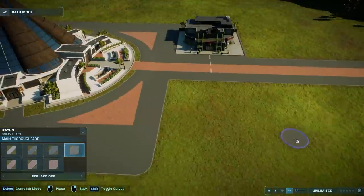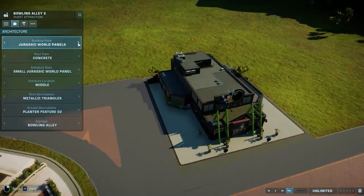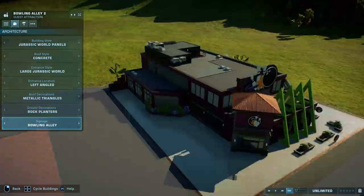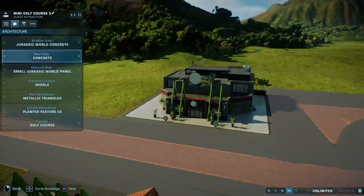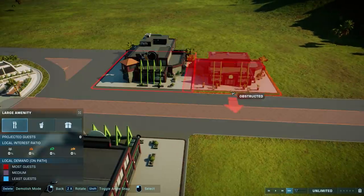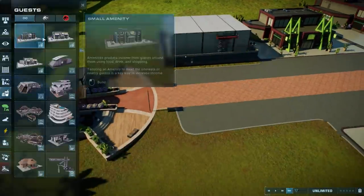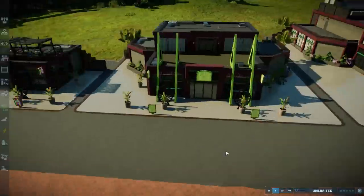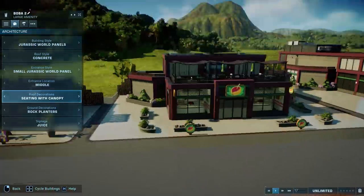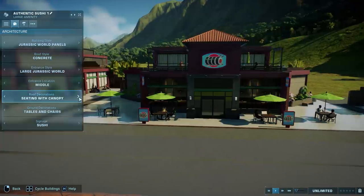I really wanted to do a bit more during each episode rather than show slow path and fence placement. So we're going to do a speed build series and then at the end of each video we'll do a tour of everything we've built. That is the plan for this series, unlike what we did with Jurassic World Evolution 1 which had a lot of slow-mode building.